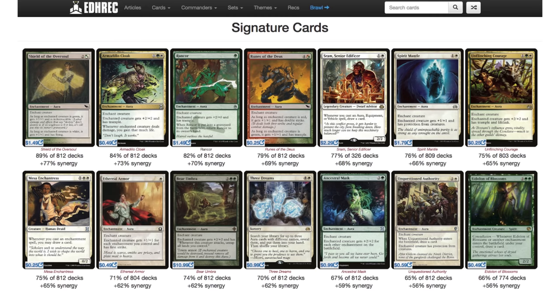Speaking of which, these are the signature cards for Ural. You can see they range from a 77%... I guess that's not the number of decks it's in — that's just some arbitrary metric called Synergy that I don't quite know what it means. I could email them and figure it out probably, but I'll do that later. Alright, let's jump in.